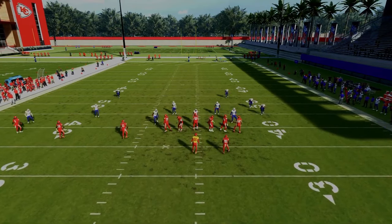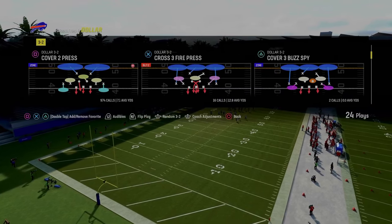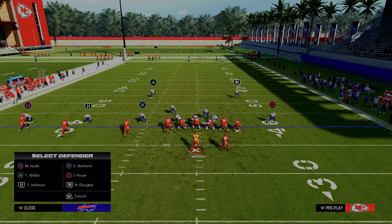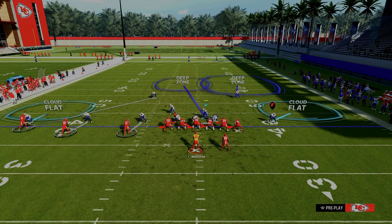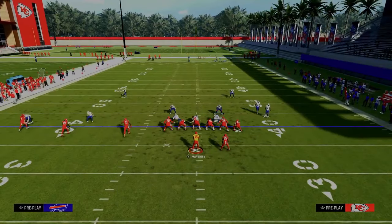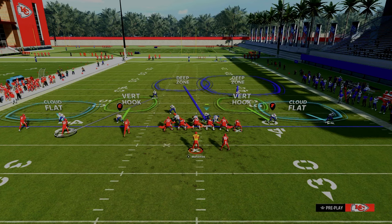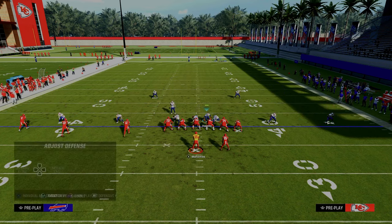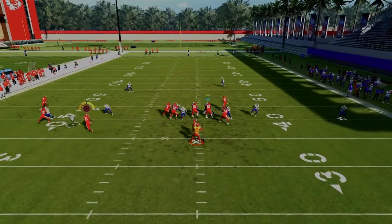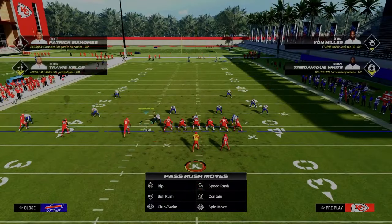For defending the RPO bubble out of Trips: one option is the banner line setup — your defense looks something like what's on screen, making the bubble screen really hard to throw. Another option if you're base-aligned: take the safety and man him up onto the middle Trips receiver. Roll coverage over, and by manning him up, he'll come over and support the run — you'll have enough defenders there to defend it. One of my favorite little tactics for stopping the run.